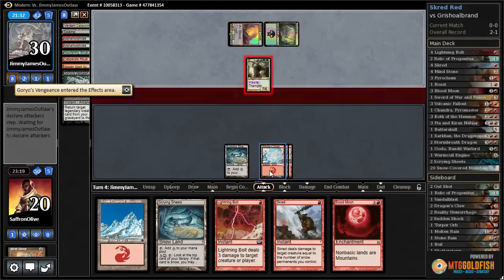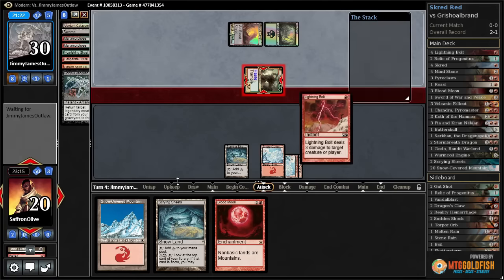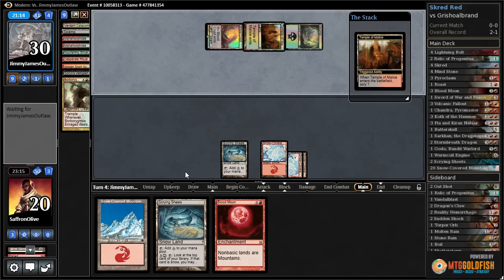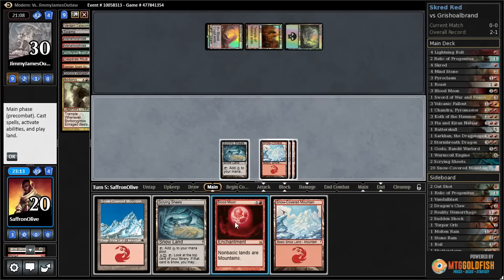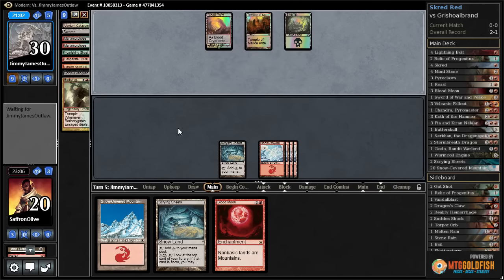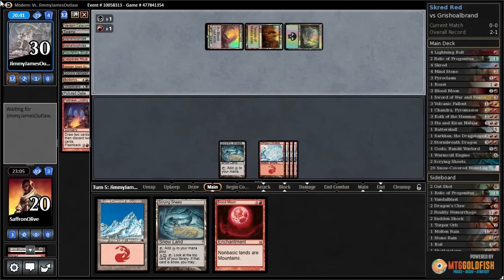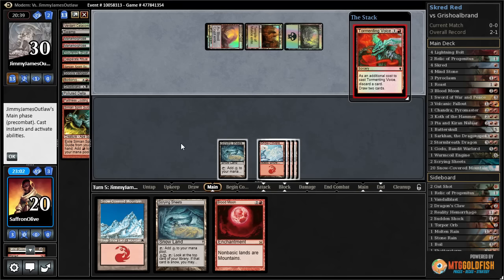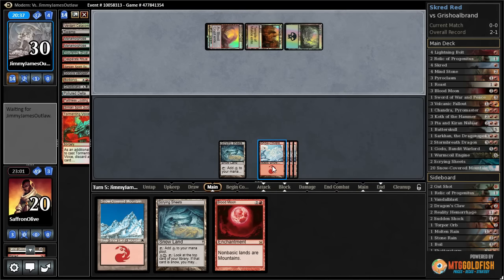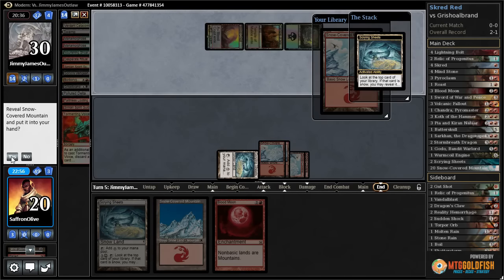There's Goryo's Vengeance — opponent attacks. We Scred and bolt. Temple of Malice gives our opponent a scry. Come on, graveyard hate. Another snow-covered mountain. Pass the turn — we just gotta hope they don't have it. We survived one Looting; gonna dig our opponent a bit deeper. Looking for more Goryo's Vengeance. Also Griselbrand in the graveyard, there's a Griselbrand and there's a Goryo's Vengeance. Tormenting Voice — alright, we're still alive. Not dead yet. We're gonna be dead soon, but we're not dead yet.